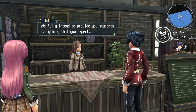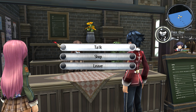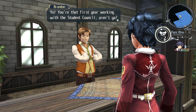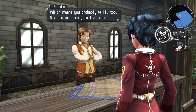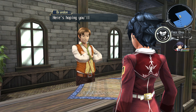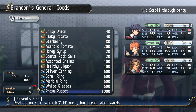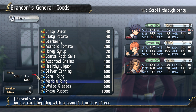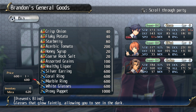'We fully intend to provide you students with everything that you expect. If you have any requests or feedback, please tell me.' 'You're a student working with the student council, aren't you? You're always helping us Trista folks out.' What do you sell? Food. And more accessories — prevents KO, breaks afterwards. I'd have to use up accessory slots, so that'd be pretty situational. And I don't want to spend anything on ingredients just yet.